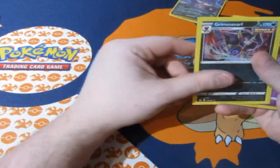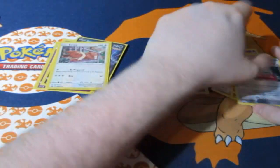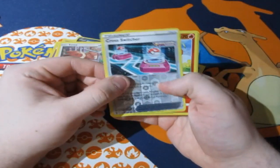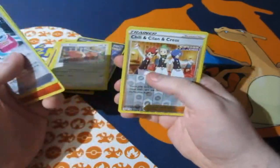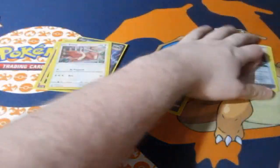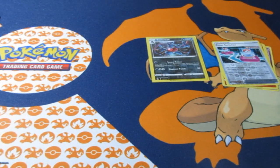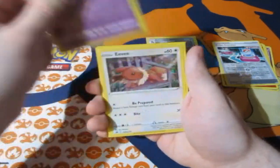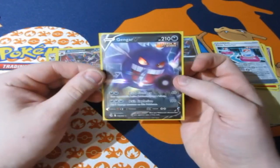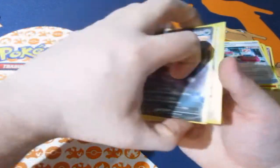Thank god that's not a reverse rare. So the loser is Espeon with only a measly two points, but Eevee won with three points, luckily with the V card. Here are the reverse foils of the day — Cross Switcher, Vulpix, Chili, Chan and Cress, and Toxicroak. And the holographic cards of the day are the promo Espeon, promo Eevee, the Brimstone holo rare, and of course the Gengar V!